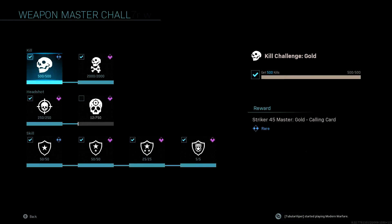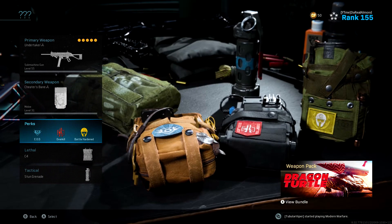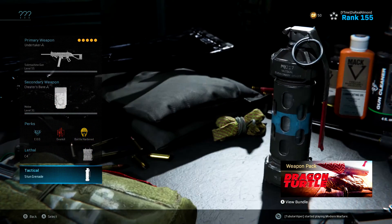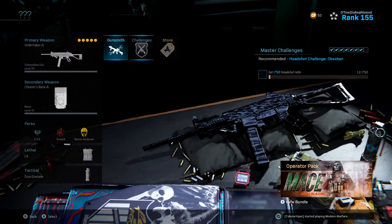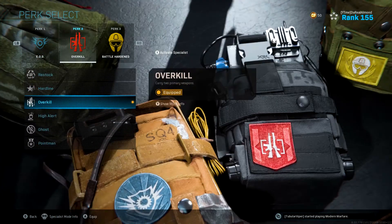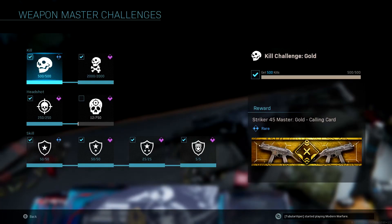That's the class setup. I always rock EOD, the same three attachments, same secondary, and C4 — that's basically my hardcore class setup always. For core, all I do is switch out Overkill and put Ghost instead. Now let's get into the challenges.